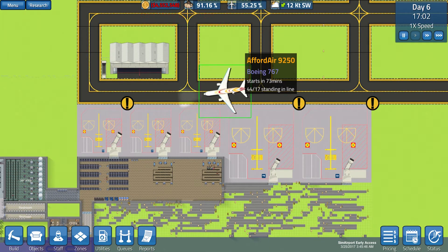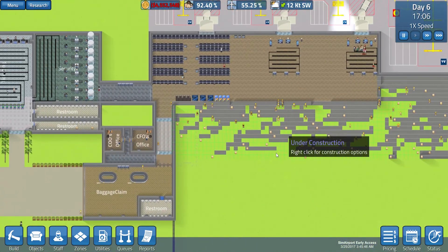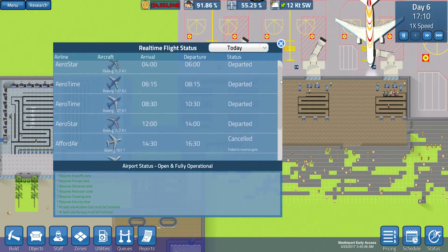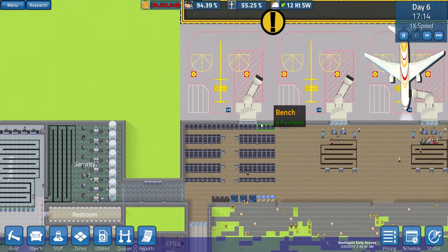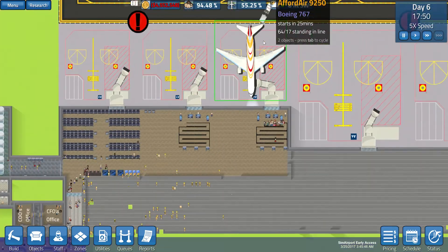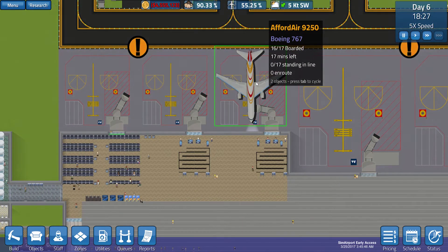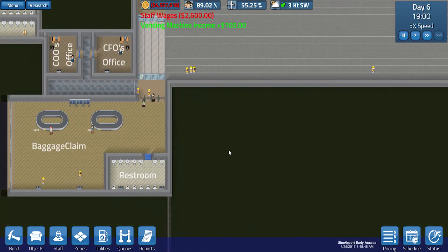There are 17 people standing in line for this plane, but apparently not that many people are actually getting on. I don't know why this failed to reserve a gate — there's no reason why it should have failed. Everyone just seems to get stuck for no reason, which is confusing. Again, everyone is piling off this plane but not many are getting on. You know, 16 out of 17 boarded, left on time — perfectly fine. So I'm not really sure what the issue was there.